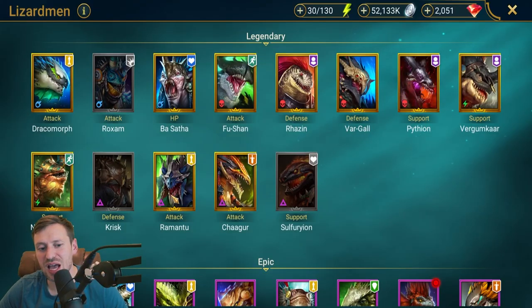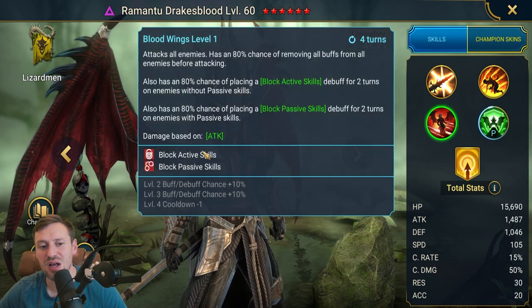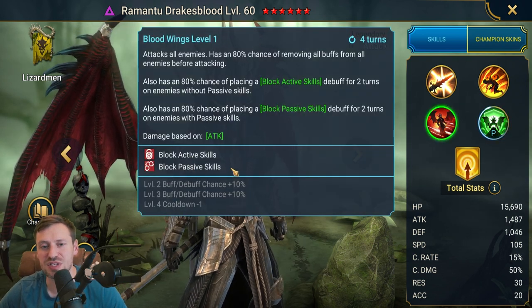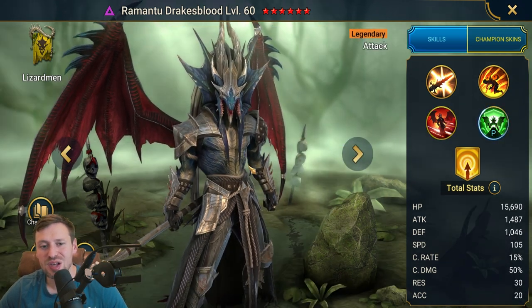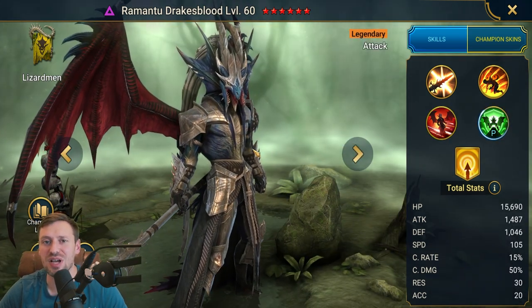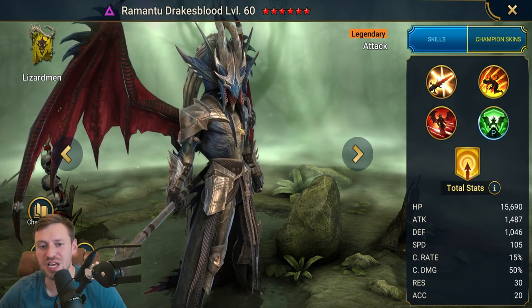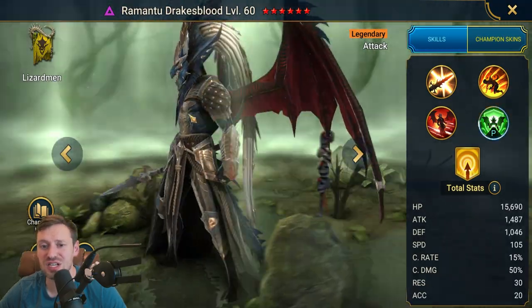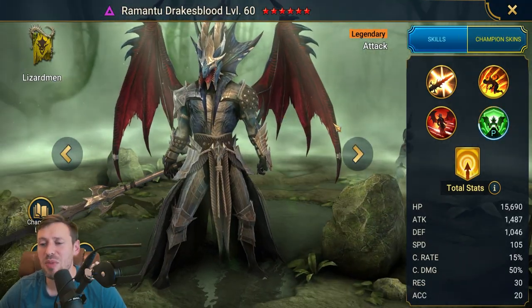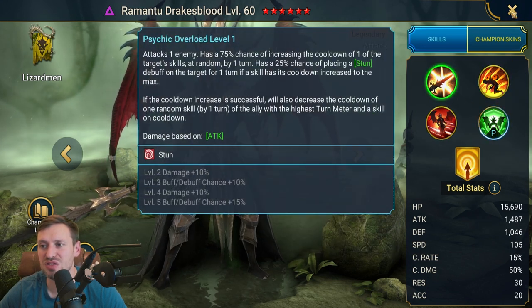The next champion is Romantu. There are only two champions in the game right now with block passive skills — Ronda and Romantu. Everyone can get Romantu, though you do need to reach gold tag arena, which will take a long time. But he is definitely worth the work and he's still relevant in the game — an amazing champion.